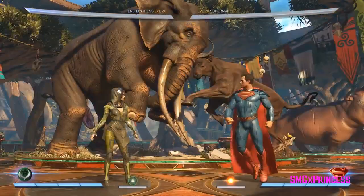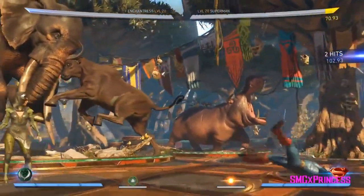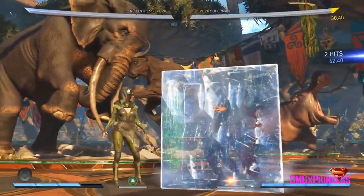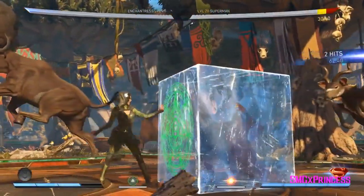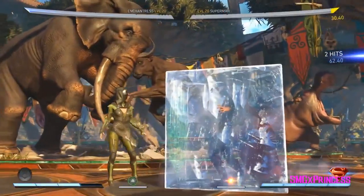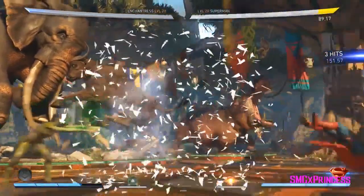You're spending the bar on hit or miss. She also has this 4-2-3, which is a mid with pretty good range. It's pretty fast, and you can actually meter burn it and then they're trapped in a giant block of ice. That's a meter burn normal attack — there's a few of those in the game. You can hit confirm this, meaning you can see it hit and then go into the meter burn and get a free back three and do a big combo.